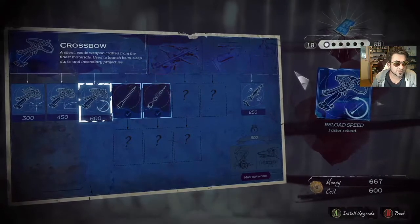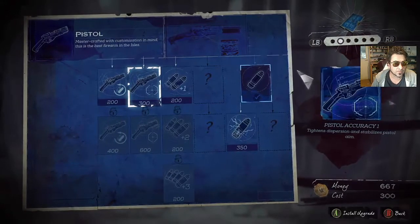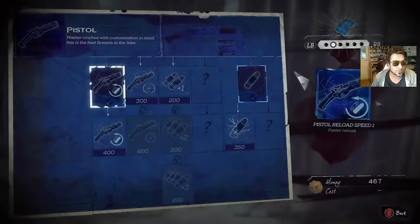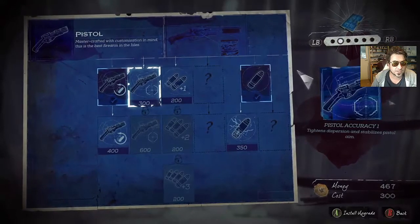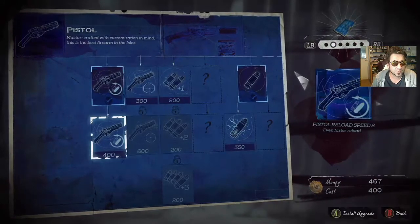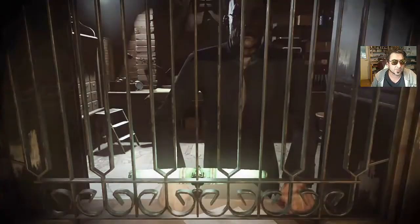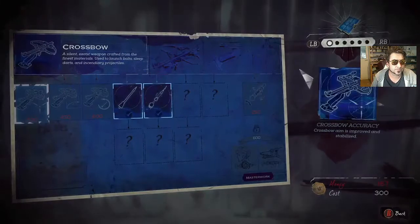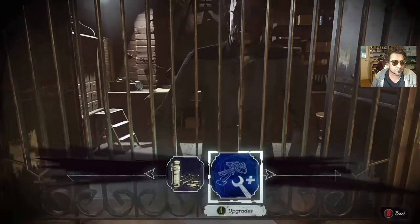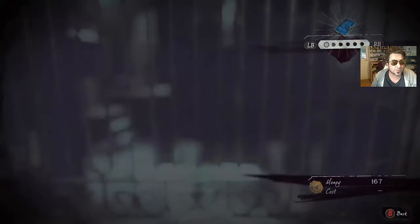All the upgrades are quite expensive. I think reload speed is a pretty important thing — let's go reload speed because it's only 200. Adds one bullet to magazine, tightens stability. Yeah, accuracy is pretty important. We've got faster reload so I'll get better accuracy. Probably should have spent some of the money on my crossbow. Can I afford anything now? Just crossbow bolts.